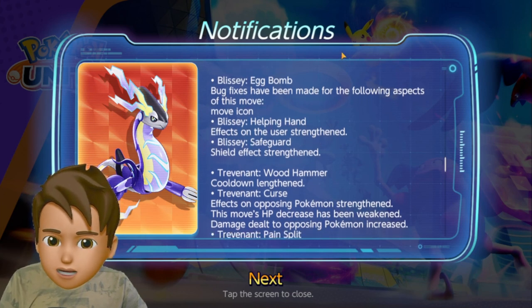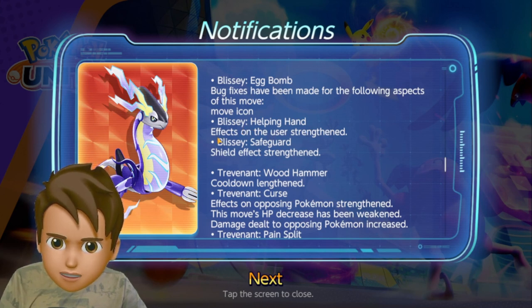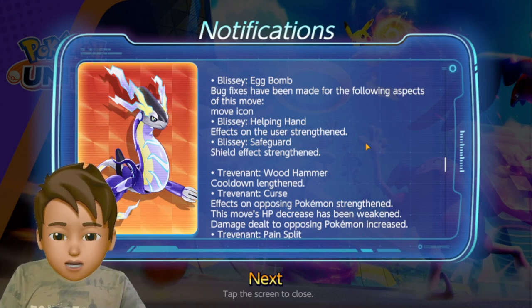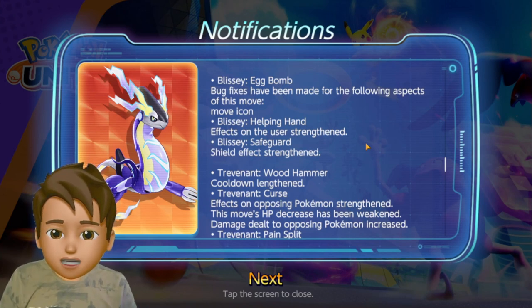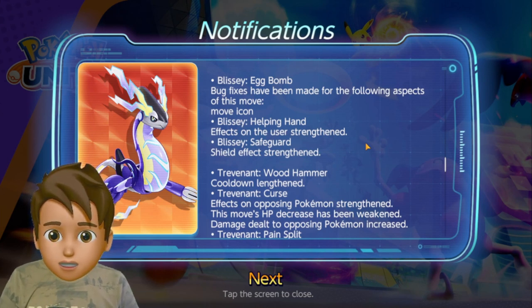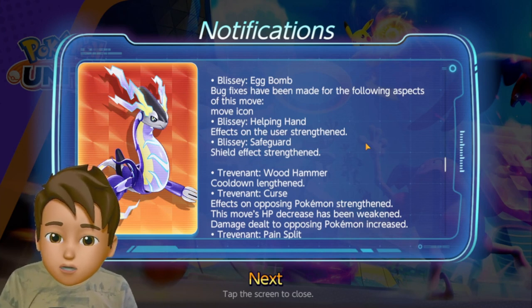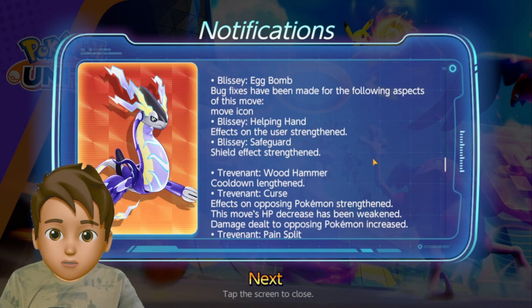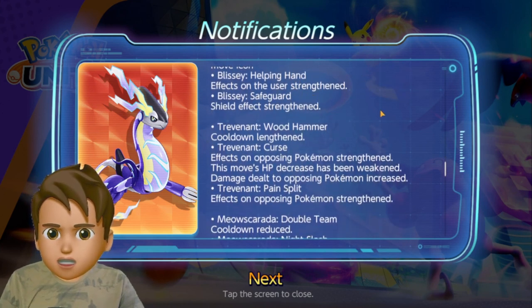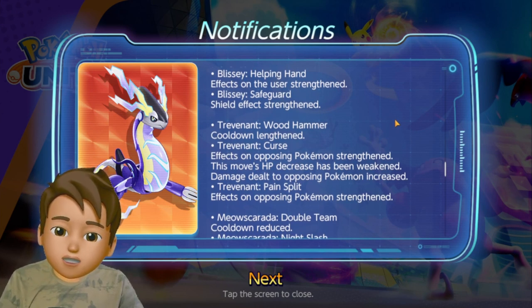There is a Blissey Egg Bomb bug fix. For Blissey, Helping Hand's effect on the user's strength end has been improved, increasing movement speed and attack speed. Safeguard's shield effect has also been strengthened, encouraging Blissey users to play with the Helping Hand and Safeguard moveset combination.